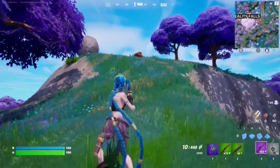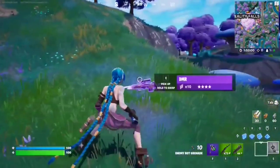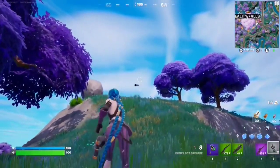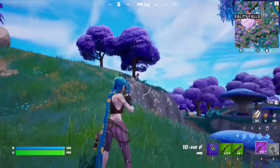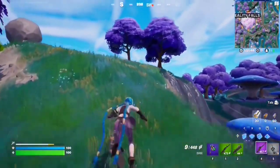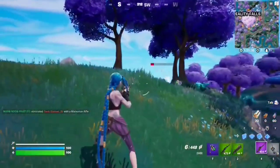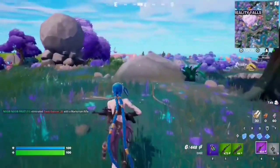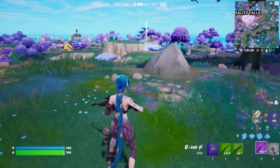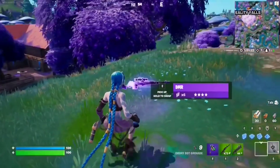For this Week 1 seasonal quest, you have to deal 200 damage to an opponent with a DMR. These are the DMR weapons — it's basically a sniper rifle that uses light ammo. Just grab one, find yourself an opponent, and deal damage to them. The DMR does a lot of damage, especially for headshots, so 200 damage shouldn't be too hard. Maybe upgrade it at an upgrade bench, or just deal 200 damage to any opponent and that should complete the quest.